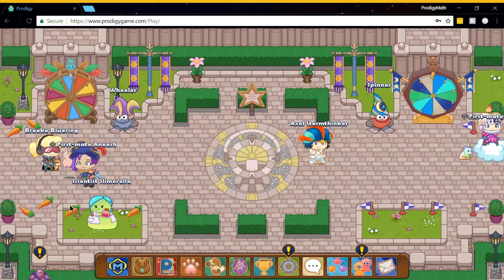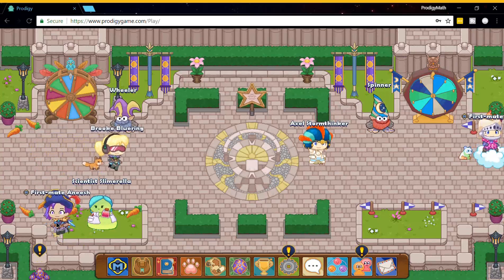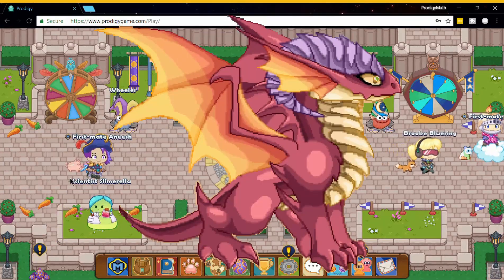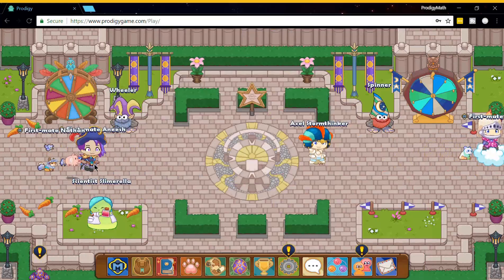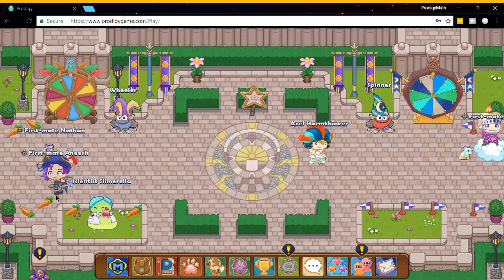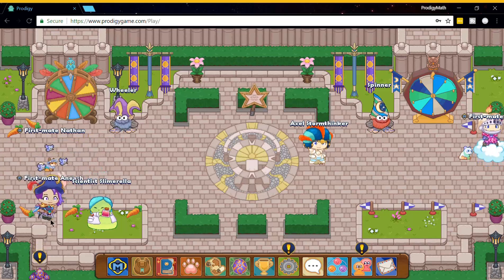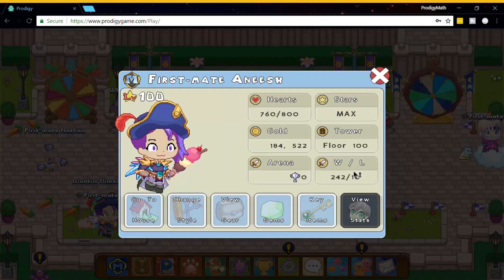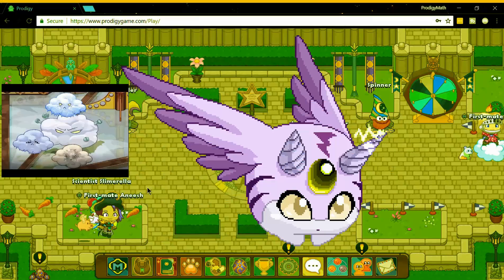We've been talking about rare pets lately, like the Ember Shed, which was not really that lately, and then the Shiver Tusk, which was not even that rare. We've been talking about rare pets, so that is all we know about. So what if I said there was another rare pet that I was talking about, and it's called a Nembler?